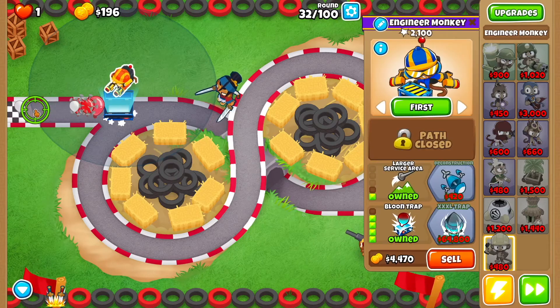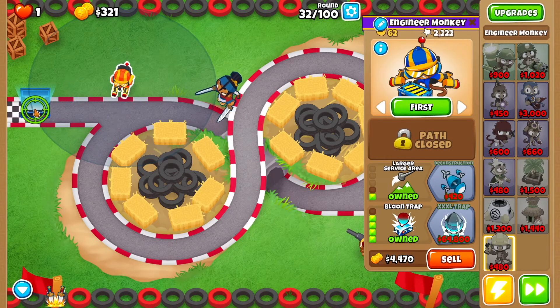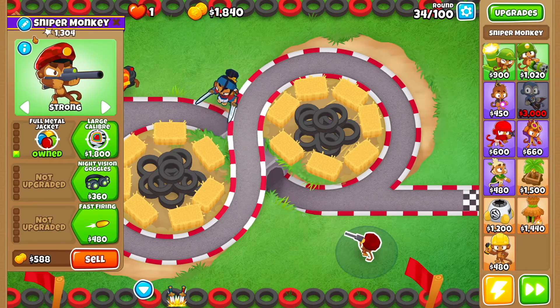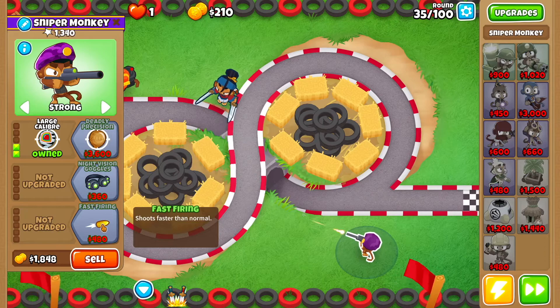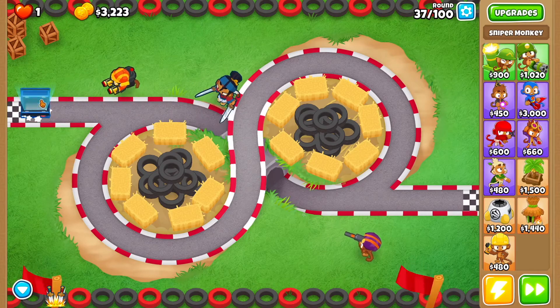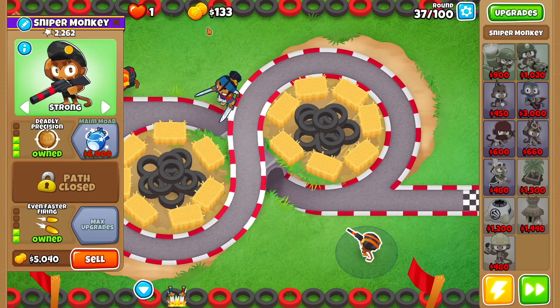As soon as you can, get balloon trap and set it to the very beginning of the map, as close as we can have it to the beginning. Then go back to the sniper monkey and get large caliber, fast firing, and even faster firing. Make sure you keep your mouse over the trap so you collect it immediately, and then with the sniper monkey get deadly precision.